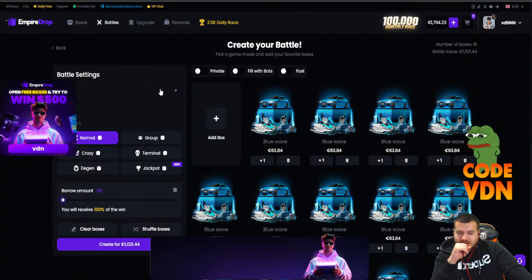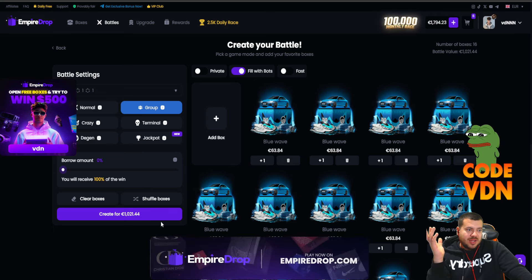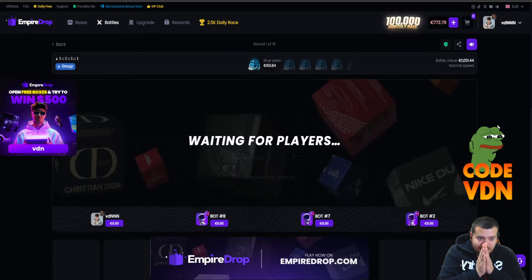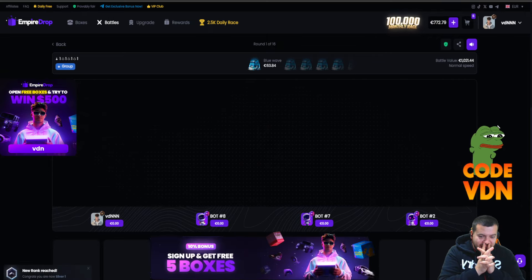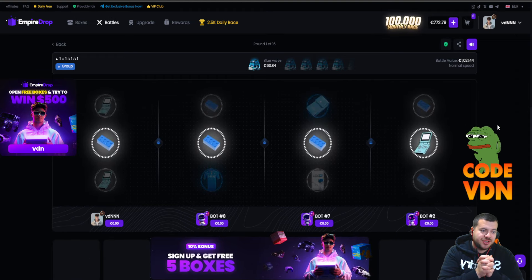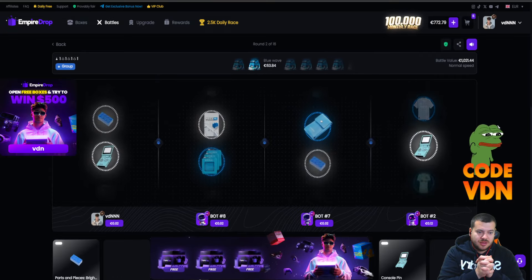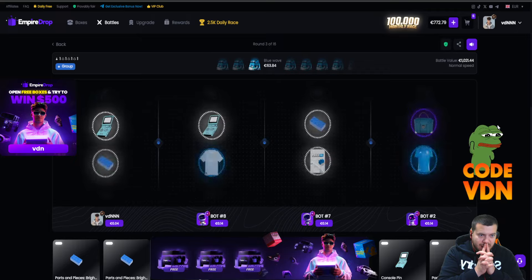Let's do it for a thousand! Four rounds, sharing mode — guys, a thousand euro battle! A thousand euros. Come on, imagine getting an S5, imagine getting a car. For sure we don't want Lego, we don't want a Lego cake.